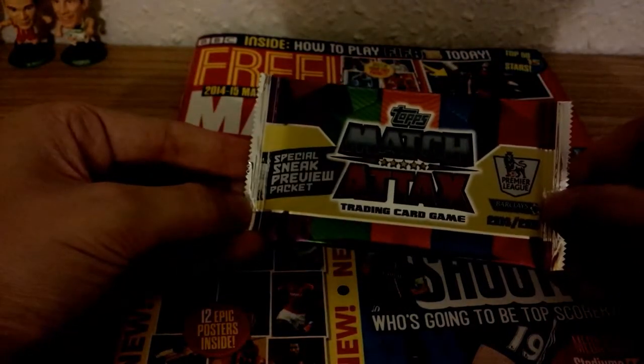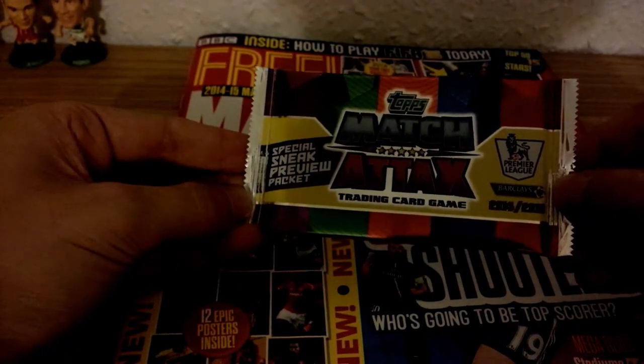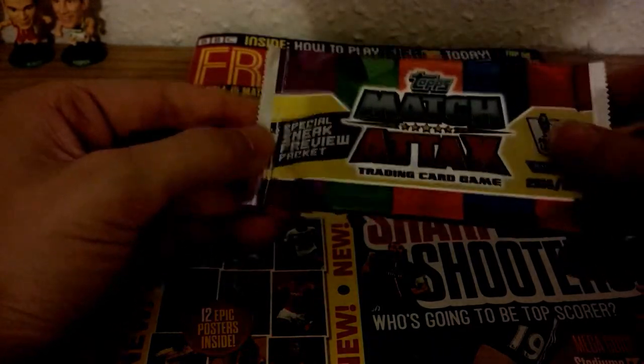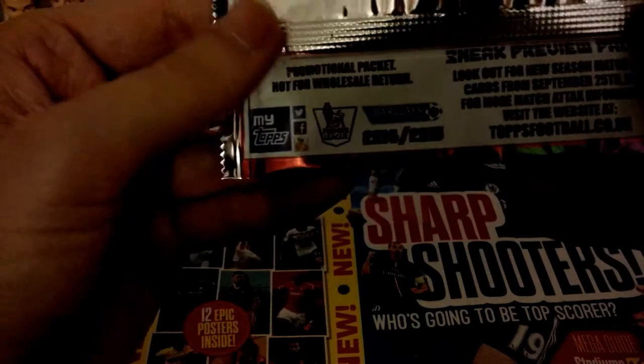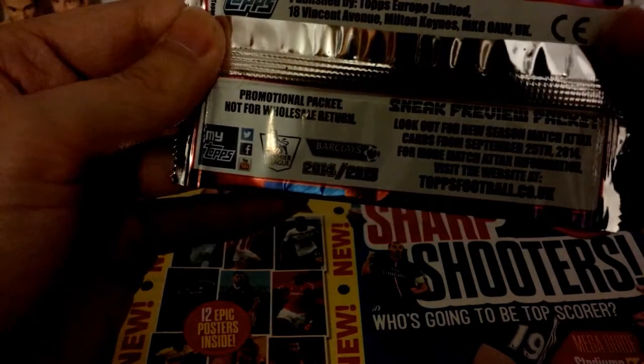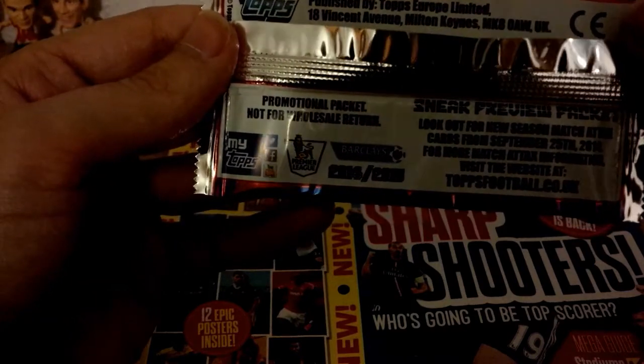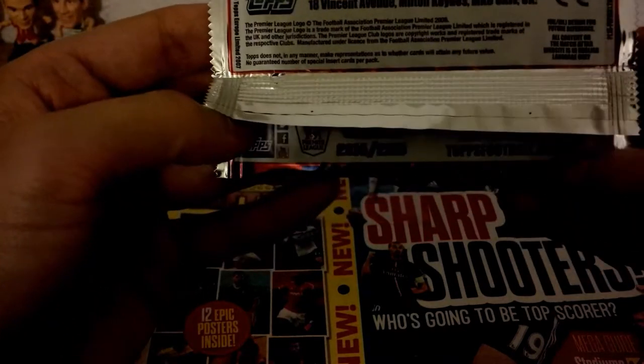So there's a preview package — it's a sneak preview packet of Match Attax 2014-2015 collection. No players on the front, just a sneak peek preview packet. Any details about card ratios? Look out for new season Match Attax cards from September 25th. More information on the website. Okay, so let's take a look inside.